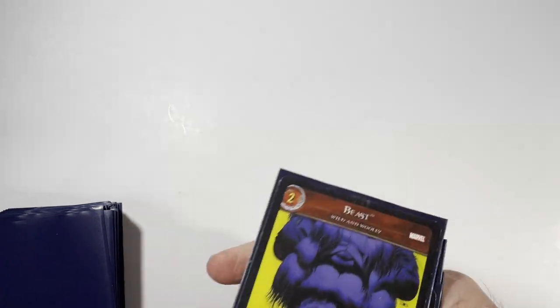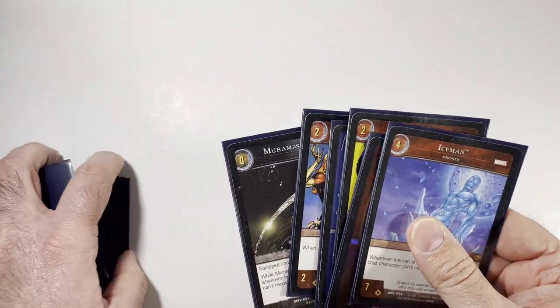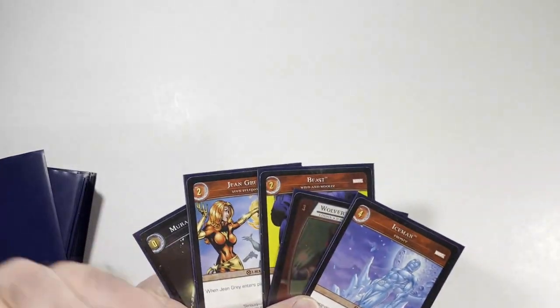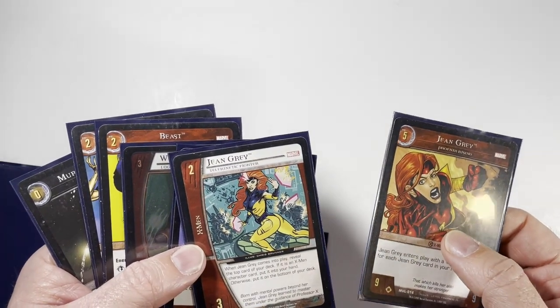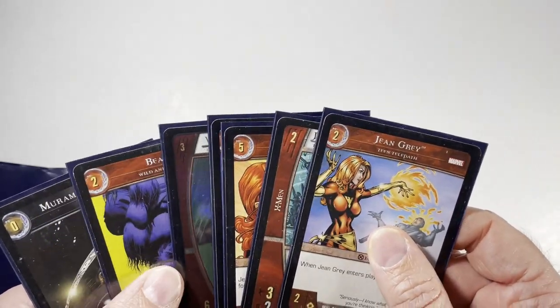We don't have a one-drop so we skip turn one. We do have the two-drop so we keep that hand. We're going to put Flying Kick into our resource row and draw for turn two. Our choices are Beast and two Jean Greys.